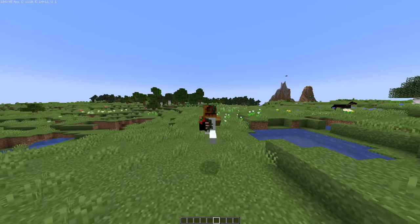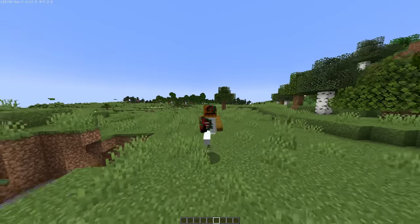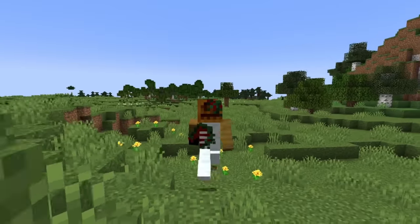I've always wanted to make an amusement park in Minecraft, so in today's video we're using the Create mod to do just that. And it's a build battle where you get to decide who made the best attraction.